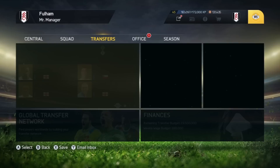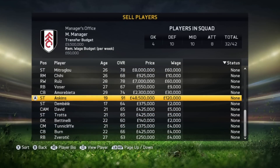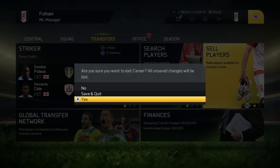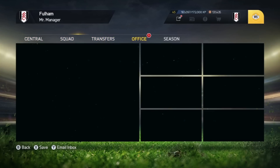Go to Transfers, Sell Players — he should be here. Askins, there he is. I recommend you put his birth year to 1996 or 1997, so he'll be 18 or 17. He's worth 48.5 million. You don't want to beast him up too much, because one — you'll come up against this guy, and two — he won't sell. If he's worth 100 million no one can afford that. Put him on the transfer list and skip to January to get offers.